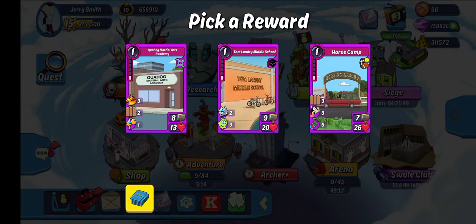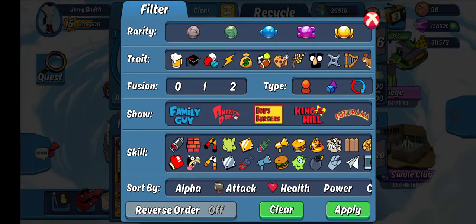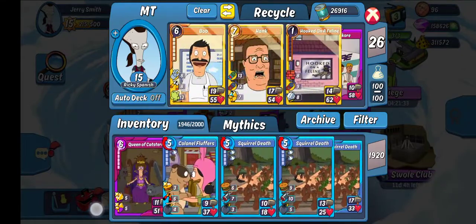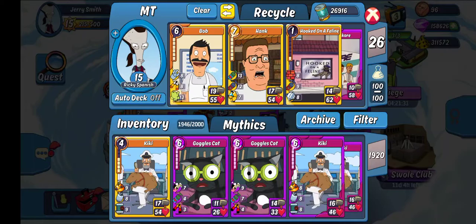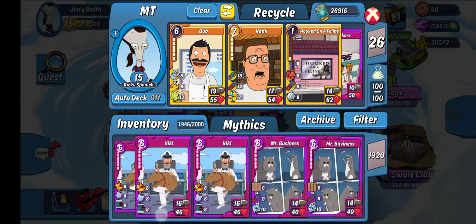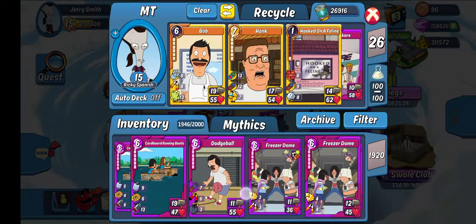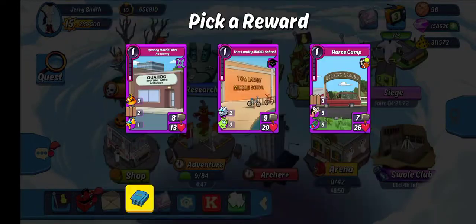This one I'm not as sure. I know Tom Landry is not going to be the option. I don't like the Low Health on Quahog. So I'm probably going to look at Horse Camp and just see where I am. Horse Camp — I'm pretty sure it's Sport, isn't it? It is. All right, so we're going Horse Camp. Get a Fuse there.